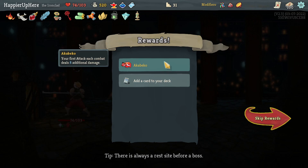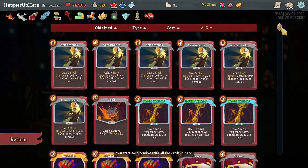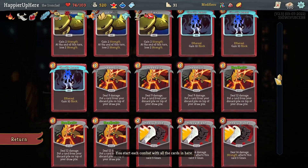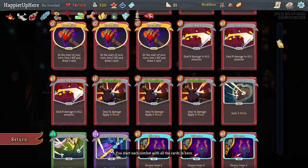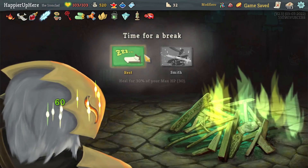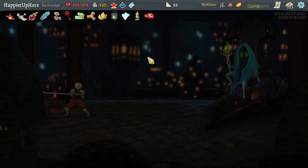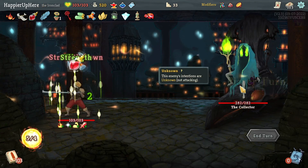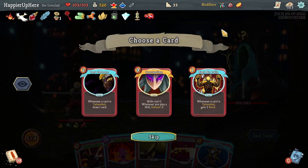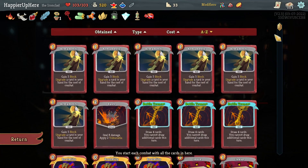Got Kabika — your first attack each combat deals 8 additional damage — as well as another Pummel Strike or Cleave. I believe I need one set of each so let's go with the Pummel Strike; it makes Perfected Strike stronger too. Upcoming upgrade — oh right, no upgrade. I'm a little worried here so let's drink the Power potion. Corruption — I need energy. Do I want Dark Embrace instead?